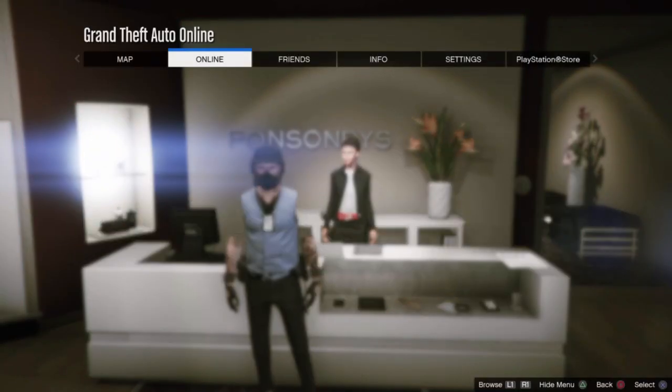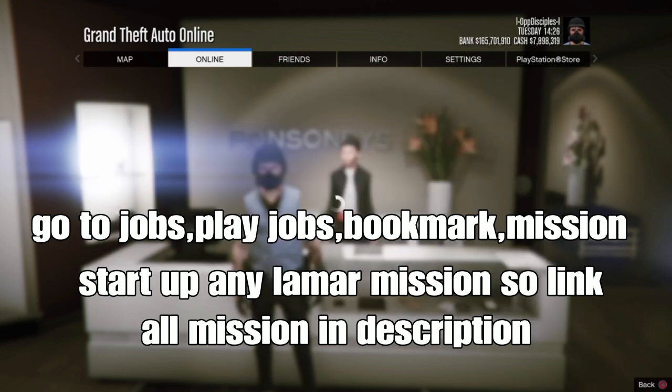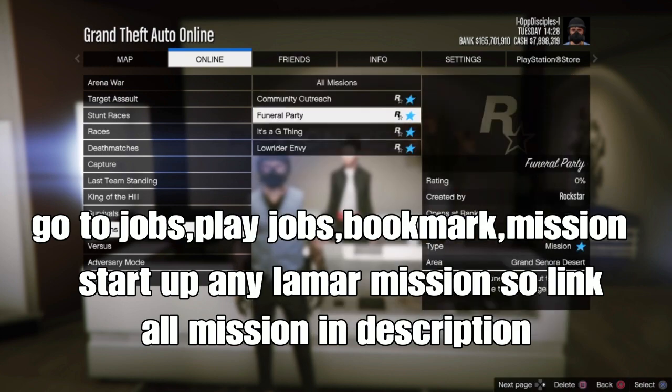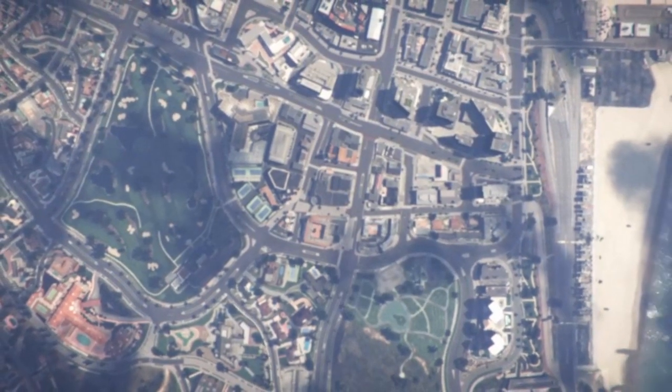Open your pause menu, go to jobs, play jobs, bookmark, go down to missions, and start basically any Lamar mission — we'll link all of the Lamar missions down below in the description. Once you bookmark one of the missions, find a new session and the mission should be under the bookmark section.